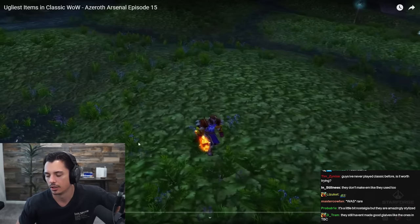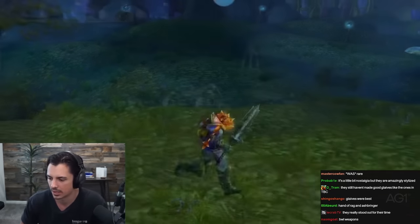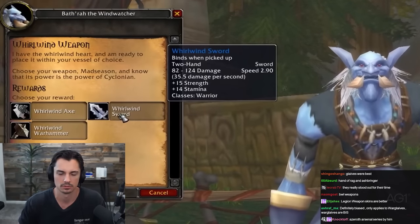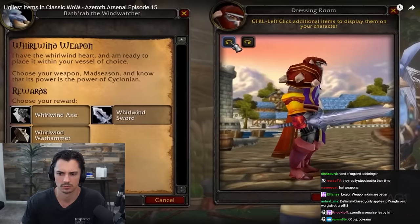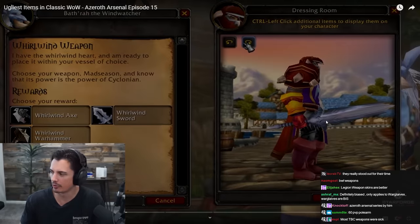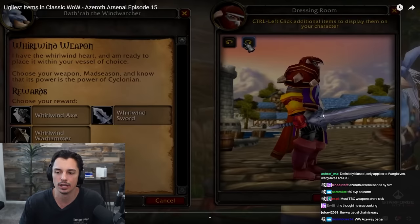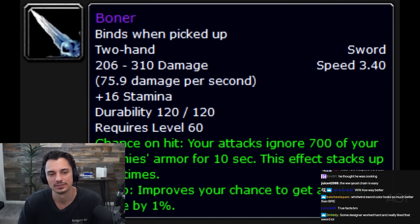Ashbringer's up there too. And it's not as far from the truth as you'd think because the Bone Reaver's Edge shares the same model as the level 30 Whirlwind Sword from the Warrior Quest - it's just a different color. The Whirlwind Sword is from a really, really hard quest chain. Maybe whoever made this at Blizzard thought it actually looked cool and put it at the end of a really hard boss. To this day, the Bone Reaver's Edge still gives warriors a boner.